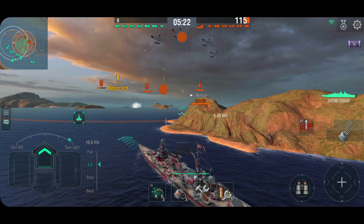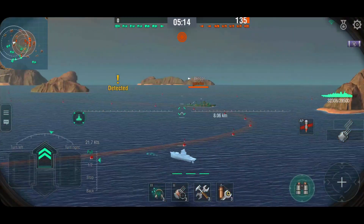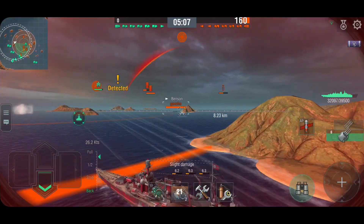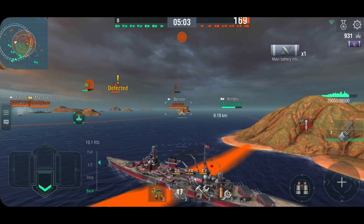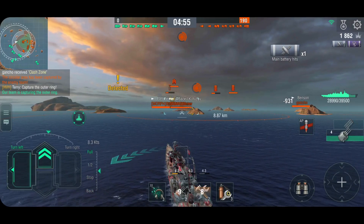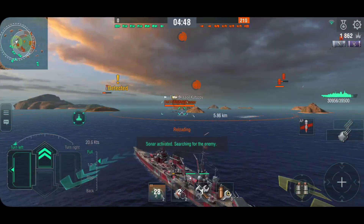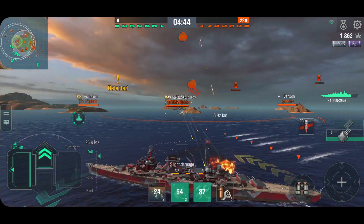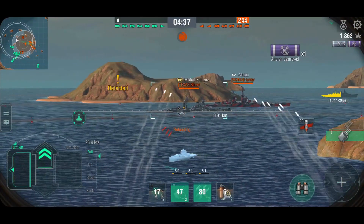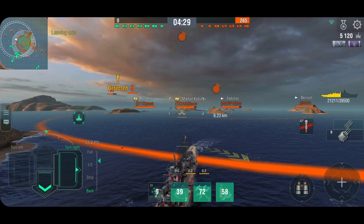Now that I'm this far forward, I'm getting all the undivided attention of the carrier. There's the Benson — I'd love to have angles on the Benson, but I'm running headfirst into the enemy team and my team is so far behind. I'm starting to come under fire from the Kutuzov, and a minute in is my first shot. There's the Fletcher as well. The Benson's going, so I need to deal with Fletcher. If I give broadside there's an Alsace and a Kutuzov shooting at me, and the Fletcher has torps away — there comes the torpedo indicator, plus the plane torps.